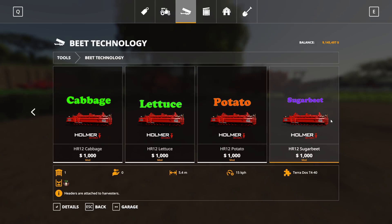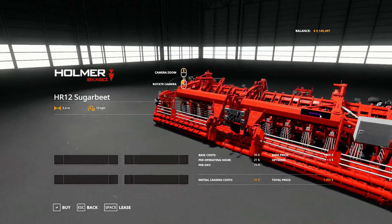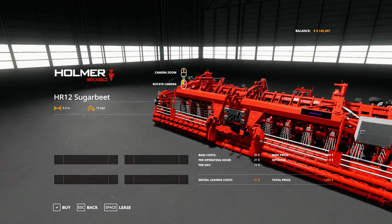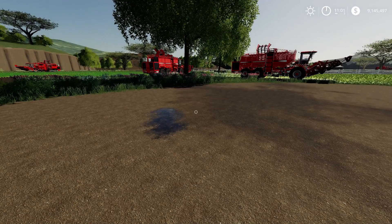To distinguish the headers, each one has a little name plate that tells you the crop — it's on the right corner, unfortunately not on the left, so you do have to walk around to see it. But when you approach the vehicle to hook up, you can actually see the plate in front of you, so that's fine.